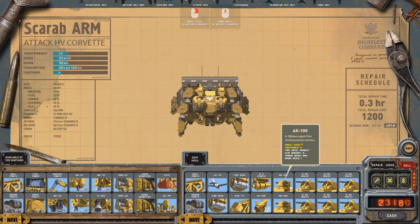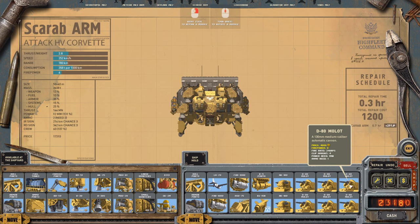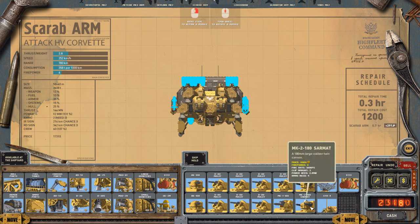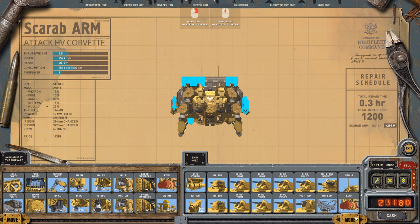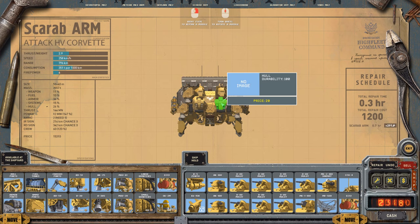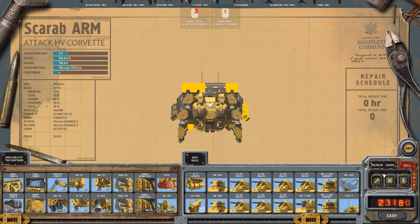I wonder if I should sell some of this stuff. Automatic cannons — these are nice. We do have a fair bit of money in reserve still, despite everything. These are 4,000 each and we've got quite a few that we've scavenged. We've actually got a lot. 180 millimeter large caliber twin cannon — I want that on here. I've got two of these. Can I actually fit it on? Yes, I can. Holy moly. Of course, it needs a lot more ammunition, crew, and power. That would be freaking awesome. But we can't do that, unfortunately.